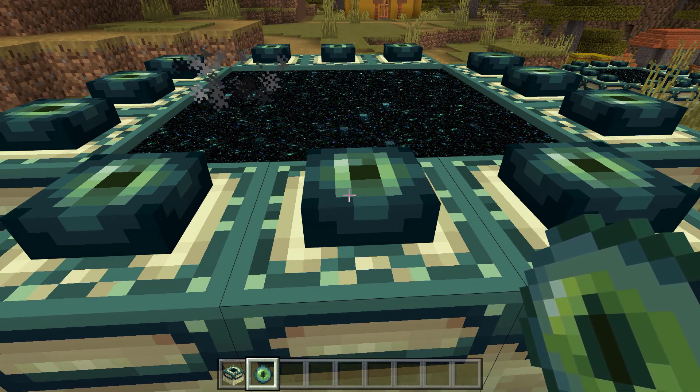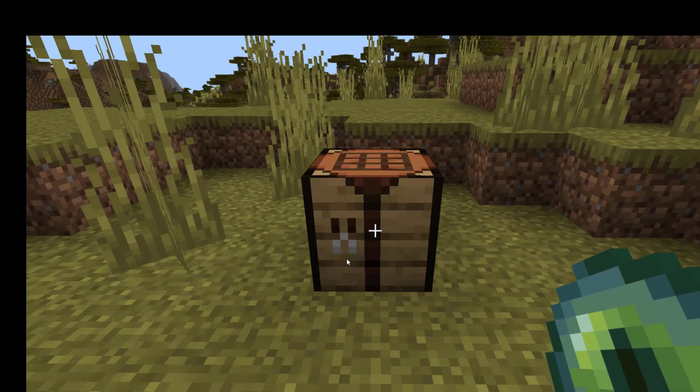Next, I'm going to show you how to find and activate an end portal in survival mode. To find an end portal, you're going to need some eyes of ender, and you're also going to need them to activate the portal once you find it, so making some should be your very first step.